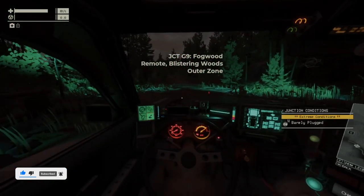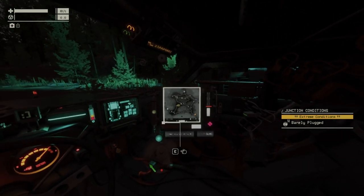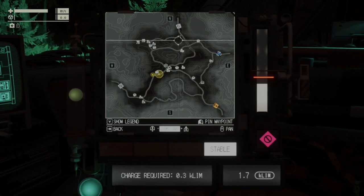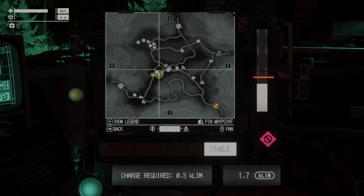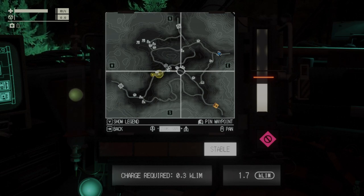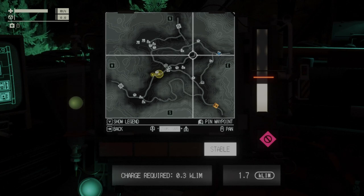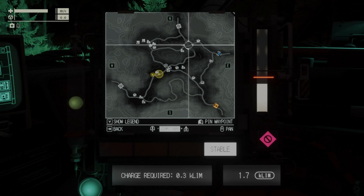Here we are in the second junction, G9. We have barely plugged here, so that means if I pick an anchor the instability storm will start chasing me. How you deal with that: you just pick up everything else before and then go pick the anchors. The instability storm will start and then you just run away from it. If you're close to a tunnel you just go inside and stay there until the cloud passes, then get out and do whatever you want.